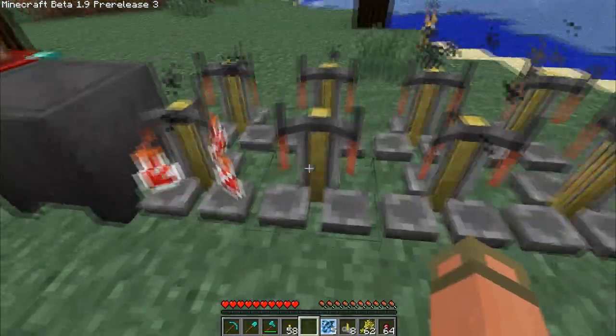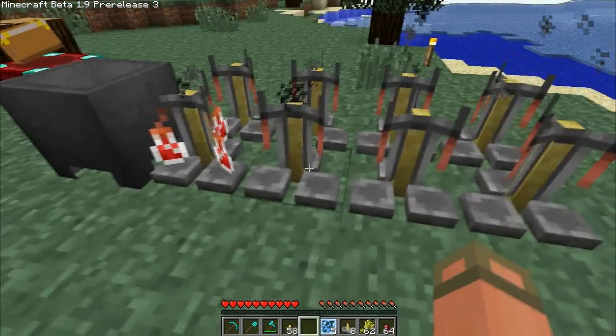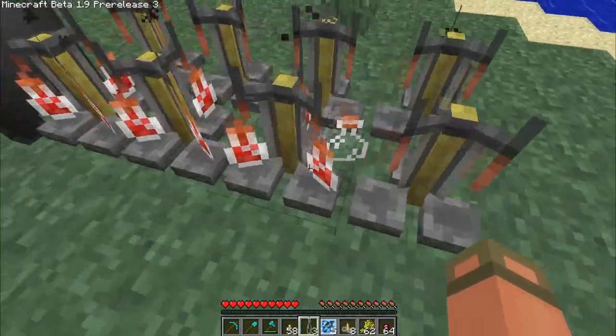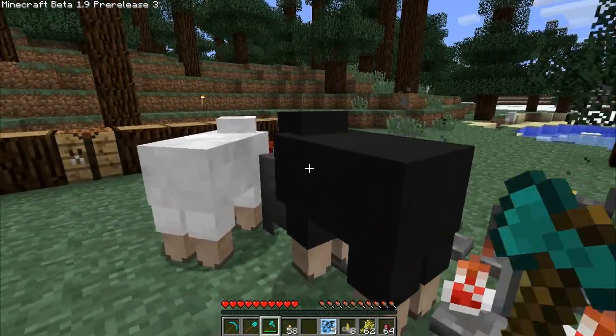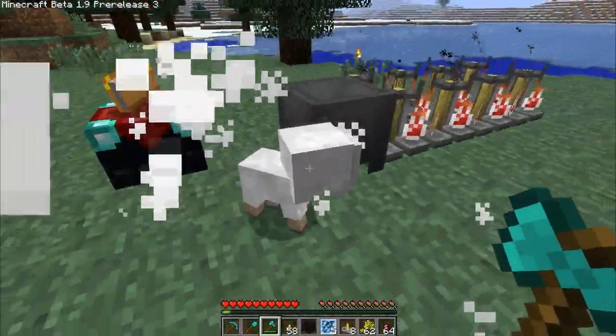Oh, that's neat — if I just put in one bottle, one bottle shows up. It's pretty nifty. I assume maybe these will change color or something when they're activated.